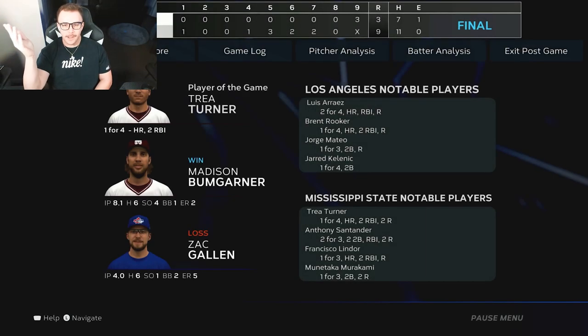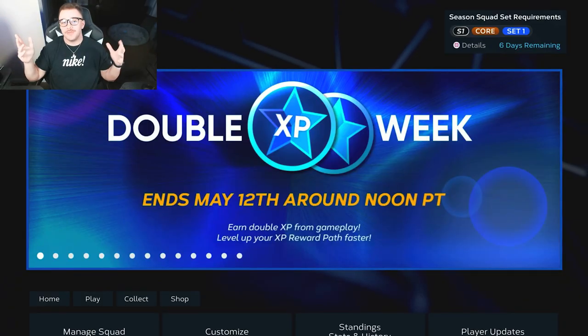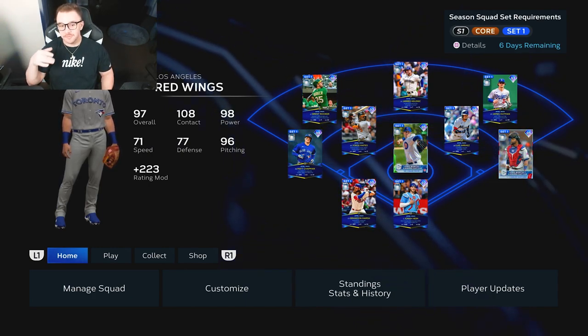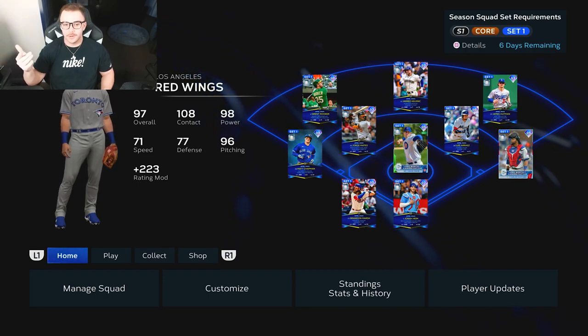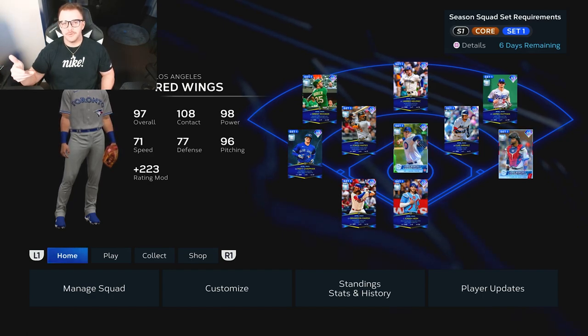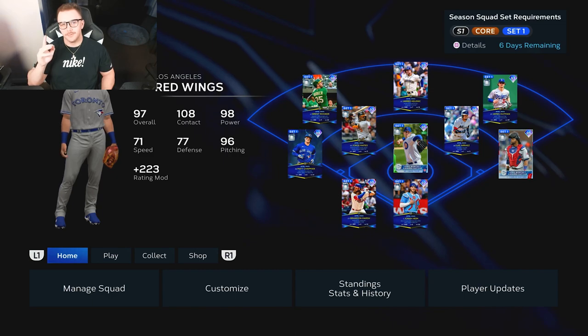I'm actually in such a better mood now after that last inning. I don't like to lose, but I'm not even that mad — two bombs, a double, two doubles in the top of the ninth. Disappointing performance getting shut out for all but one inning, but hey, it is what it is. This Matt Chapman is definitely one of the best monthly awards cards we've ever gotten and he's gonna get some shine on my god squad — good fielding, really good speed too for a Matt Chapman card. He's definitely worth the grind if you're doing the program. Brutal game — hope y'all enjoyed, see you on the next one. Deuces.